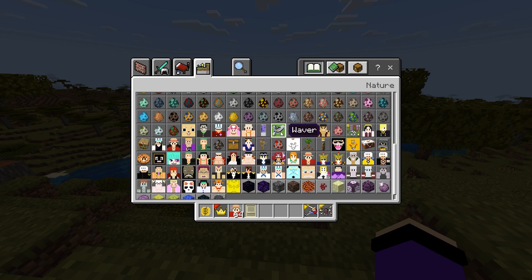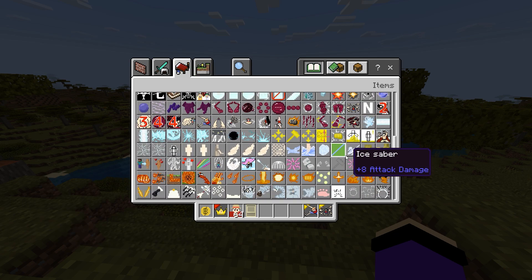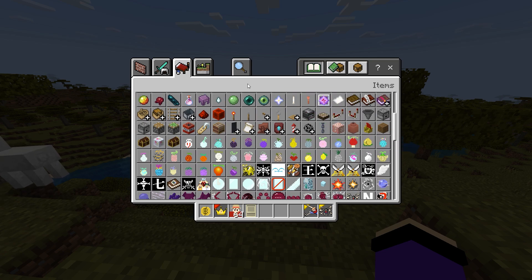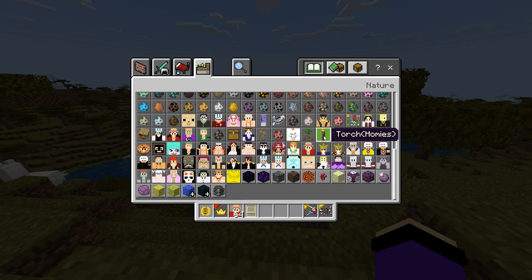There are also other features like a money changer and a waiver vehicle. This waiver only drives on water — if you try to use it on land it won't work. You have to drive it on water like a ship. There's also a ship feature somewhere in the mod but I need to find it.